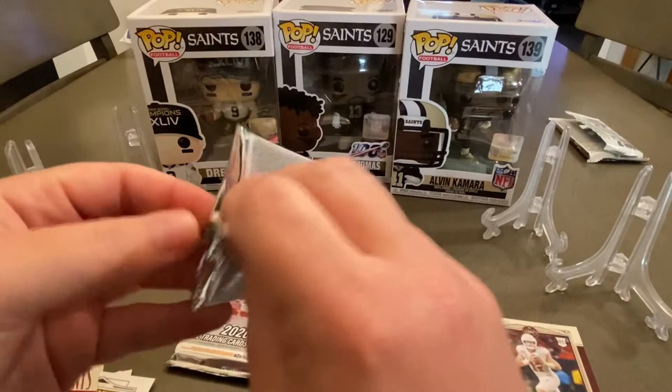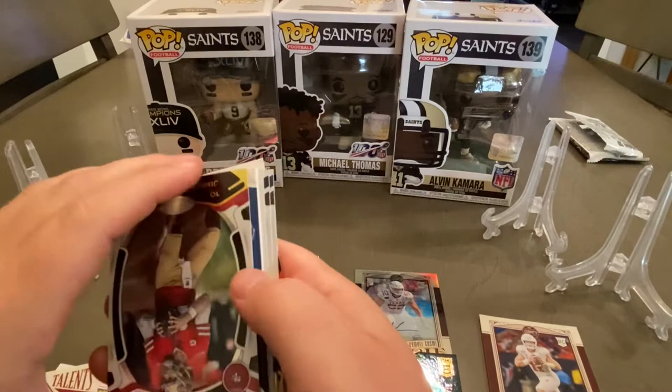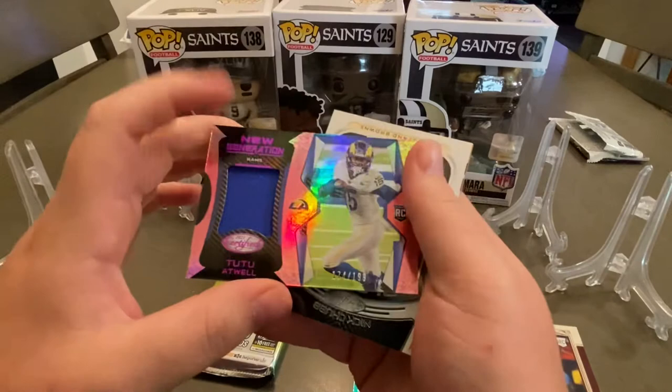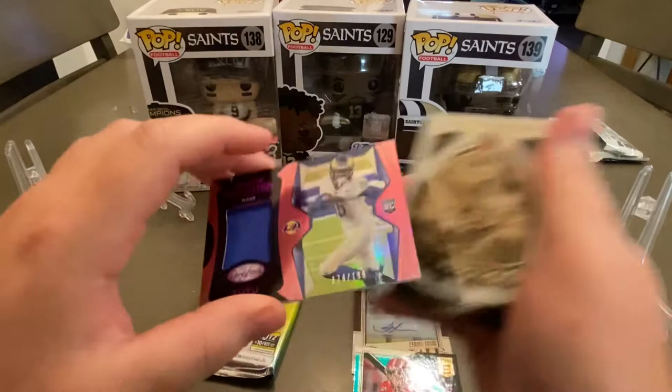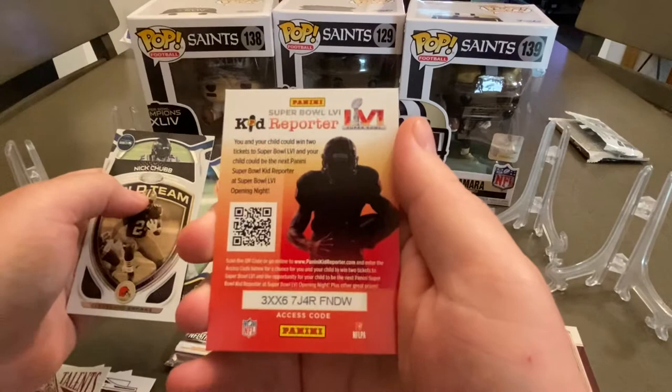Alright, two packs left — we'll go with the Certified right here. Another kid reporter on the end. I've got a thick card in here — I think it's a filler... oh no, it's not! Jimmy G — a two-color well patch card out of 199. It's a nice hit! Gold team: Nick Chubb, DJ Metcalf, Daniel Jones, and a kid reporter.